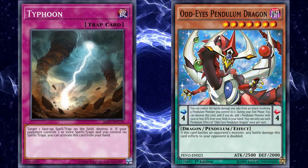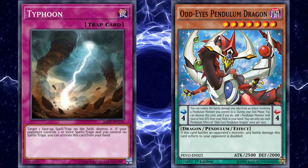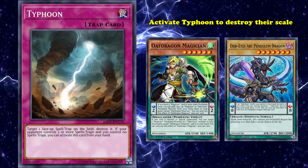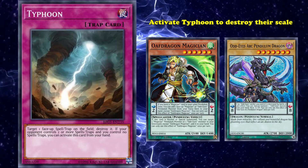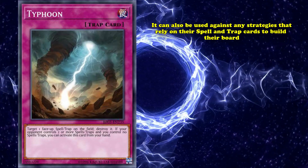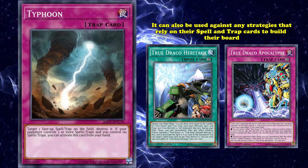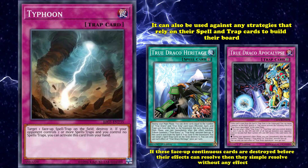This is particularly useful against Pendulum-based strategies, as while a Pendulum monster card is in the Pendulum zone, it counts as a spell card. So during your opponent's first turn, the moment they try to set up their two scales for a Pendulum summon, or try to use a particularly strong effect like Oathkeeper Dragon Magician or Odd-Eyes Arc Pendulum Dragon, you can simply activate Typhoon to destroy their scale. And because most Pendulum cards need to remain face-up on the field in order to resolve their effects, destroying them also means that your opponent won't get access to their strong effects. Typhoon's strengths don't stop there, as it can also be used against any strategy that relies on their spell and trap cards to build their board. True Draco, for example, is a control deck that relies on its continuous spells and trap cards to tribute into their boss monsters, and if these face-up continuous cards are destroyed before their effects can resolve, they simply resolve without any effect.